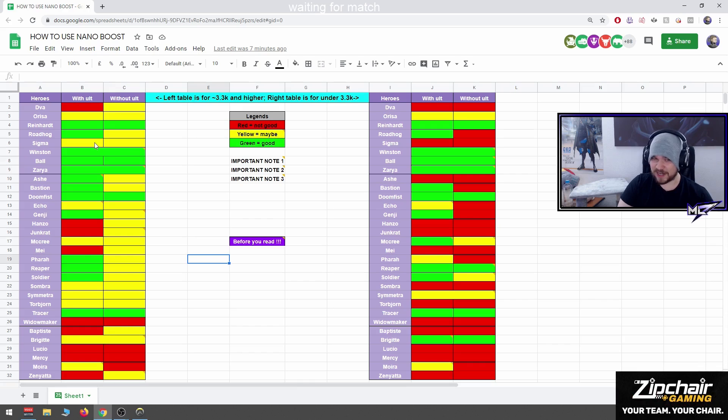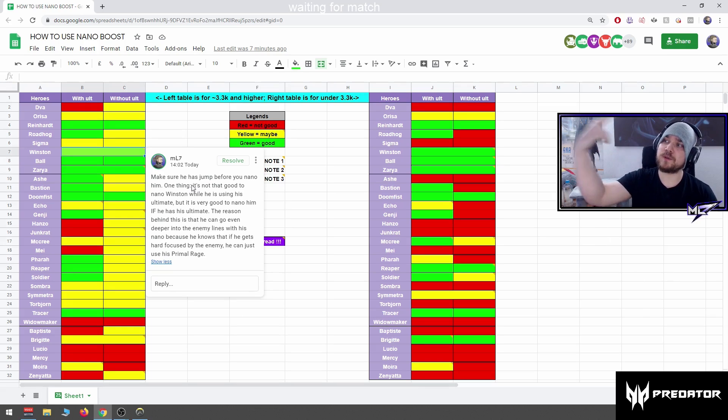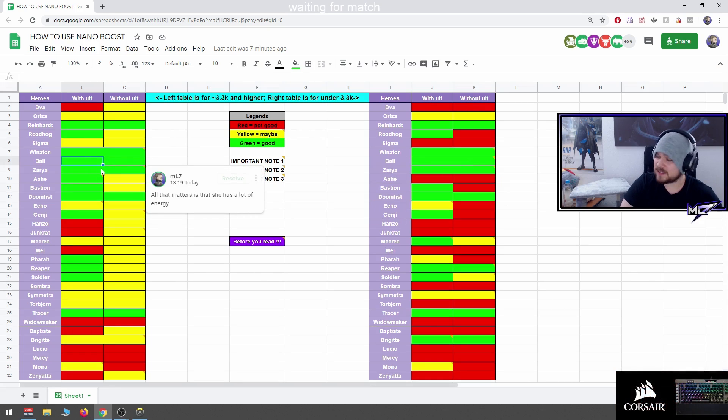Winston: same note as before — very good to nano him, make sure he has leap. Try not to nano him while he's using his ultimate, but if he has his ultimate up it's a good nano target because he can go deeper knowing that if he gets focused with nano he can always use Primal to get out. Ball: same reason — good as long as he has slam, nano before he slams. Zarya: same thing — all that matters is she's above 50 energy.